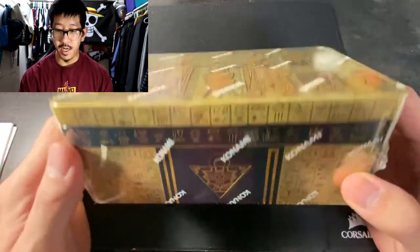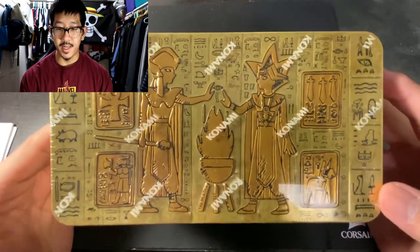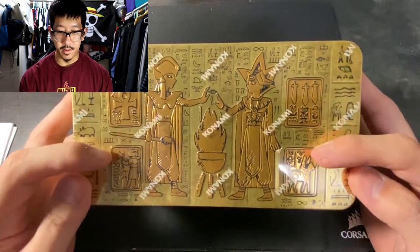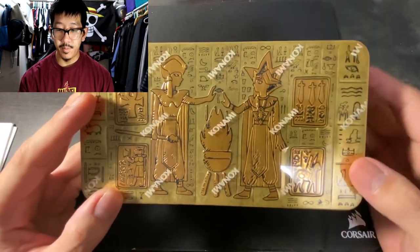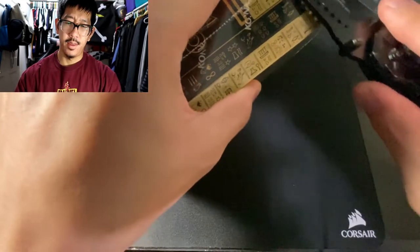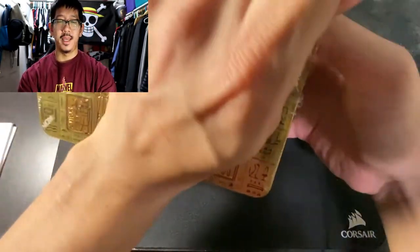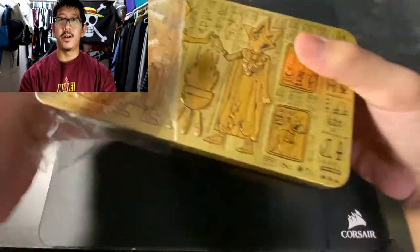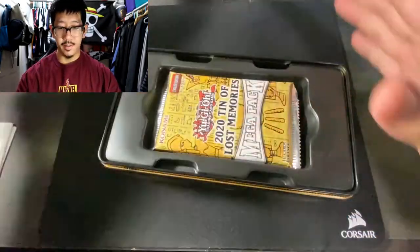We got the Millennium Puzzle, of course. We got the Kaiba and Yugi's ancestors, right? That looks like they have the dual cards there, which is super dope. And of course we got to light the flame, because this tin is about to be fire. So anyways, let's go ahead and open it up. I believe it comes with three packs, and it's like 18 cards or something like that inside. So let's open that up.